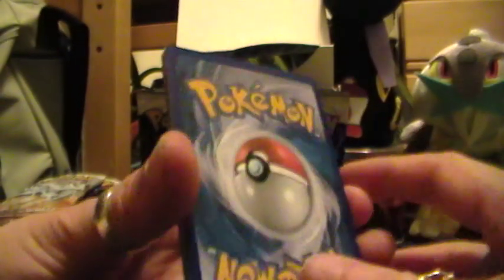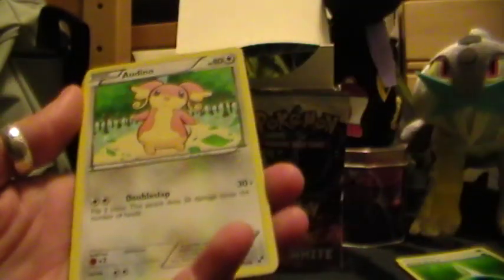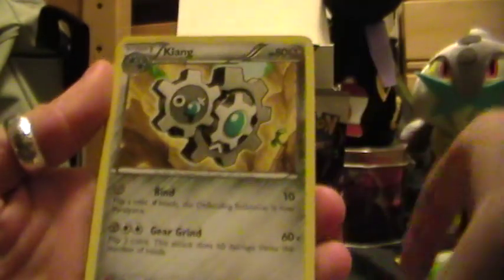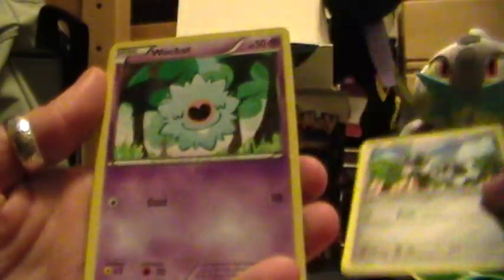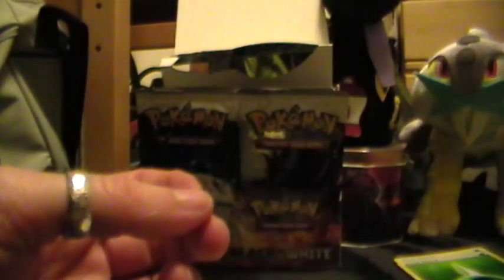I have three minutes left. Here is an Audino, Dewott — I think this is the better one — a Clink, Potion, Patrat, Darumaka, a Clink, Woobat, the Reverse Holo Krookodile, and a Alomomola as the Rare.